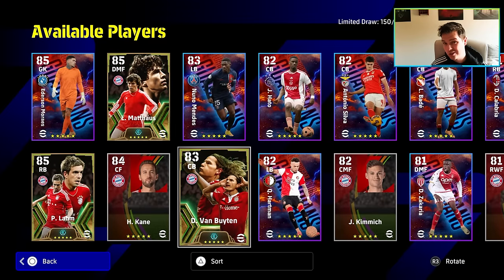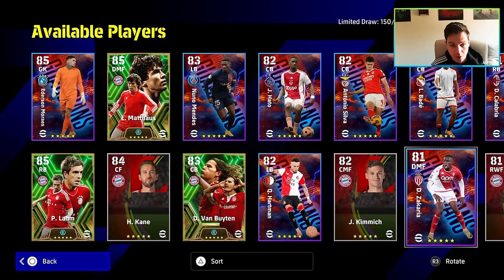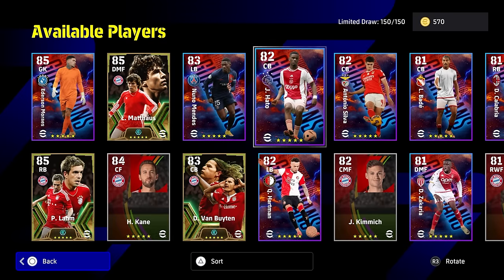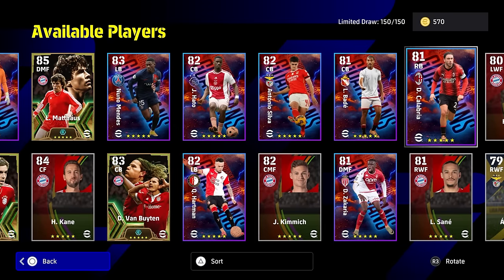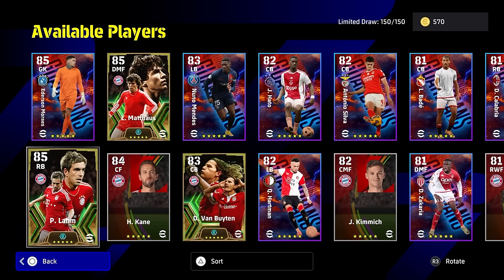There aren't many better players than him that are box-to-box and that you can train in multiple different ways. Van Buyten is a fairly good centre-back, quite slow, but you can also double that up if you get lucky and get Sicaria from this box. There are also one or two players like Hato in here as well — a very, very good player. We're going to crack on and go straight into it. I will show you the builds of every player towards the end of the video on screen, but we are going to start with the demon that is Philip Lam.